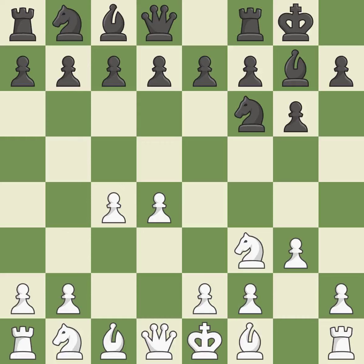Castling gets the king to a safer square, out of the center of the board, while also developing a rook. Castling kingside tends to be safer because the king is further from the center. As a result, the bishop grows and gains flexibility on the long diagonal.